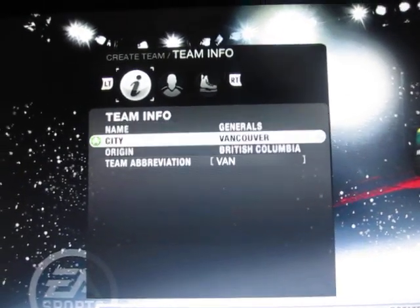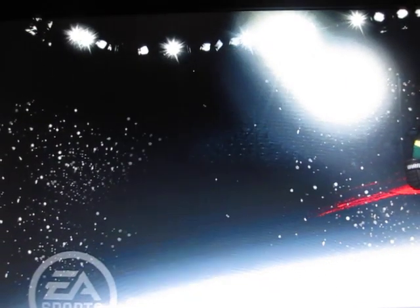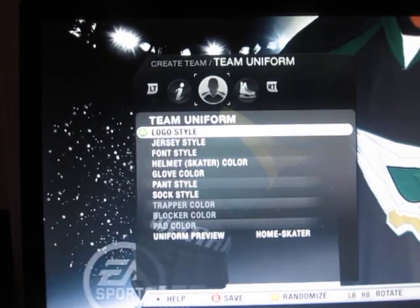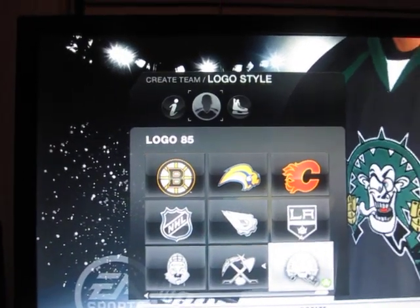Alright guys, what's up? It's Nick again, and I have the Create a Team here for you. Some people want to know about the jerseys in Create a Team, so this is an in-depth look at that. Basically what you can do in Create a Team is you have your logo style — you can go Bruins, you can go Sabres, anybody on the list, you get to roll with them.